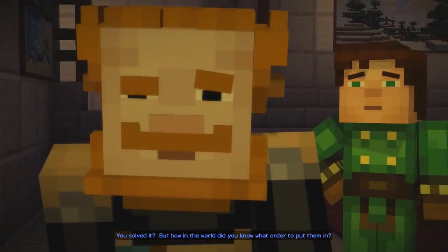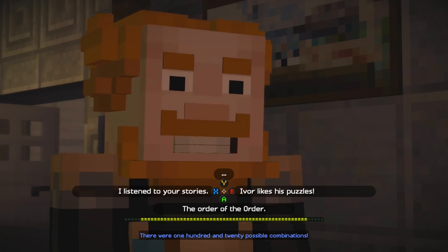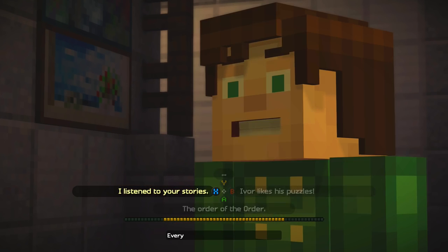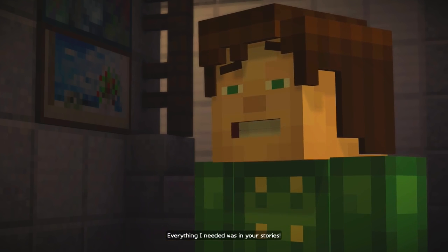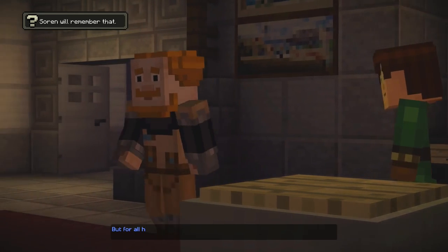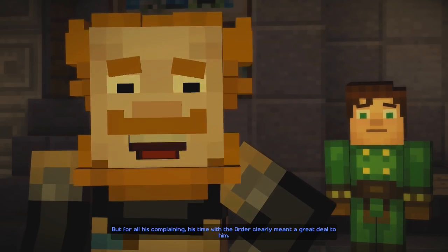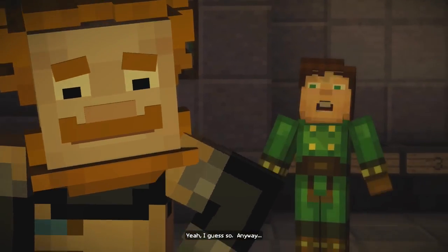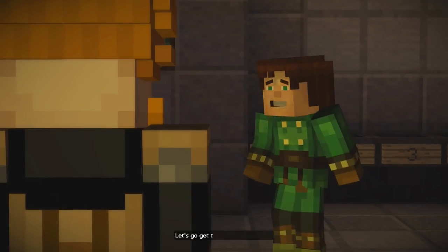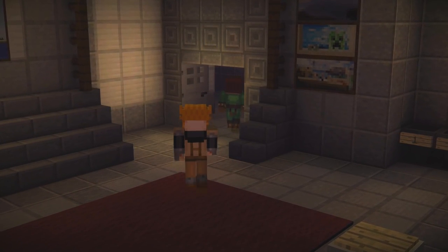I solved it! You solved it? I know! But how in the world did you know what order to put them in? There were 120 possible combinations! Everything I needed was in your stories. Nice work, Jesse. I often give Ivor a hard time, but for all his complaining, his time with the order clearly meant a great deal to him. Yeah, I guess so. Anyway, let's go get that enchanting book. That was quite a cool puzzle, to be honest.